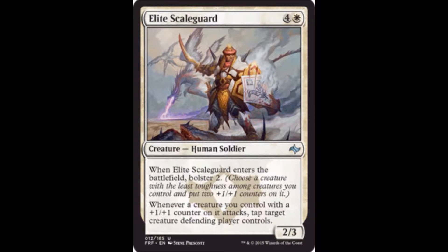Elite Scaleguard is one white and four colorless for a 2-3. When she enters the battlefield, bolster two. Whenever a creature you control with a plus one plus one counter attacks, tap target creature the defending player controls. This has amazing synergy with the previous card. You're paying five for a 2-3 which is pretty ugly, but if you have an Abzan strategy going with small creatures and the synergies lined up, this is phenomenal — potentially a powerhouse in this type of limited strategy.